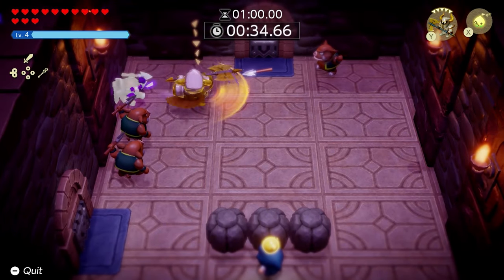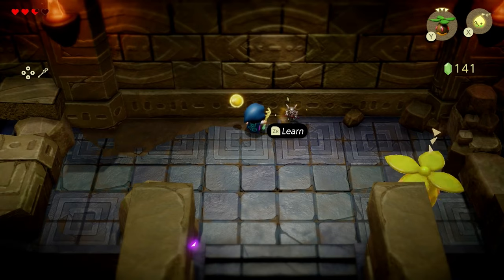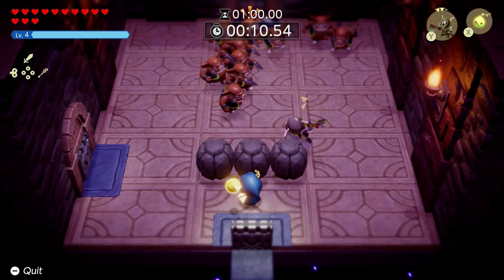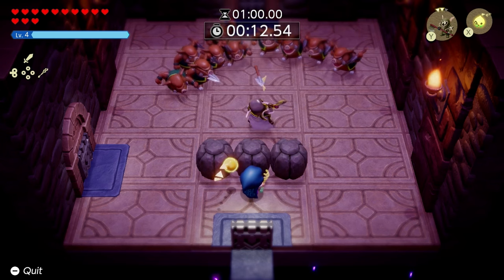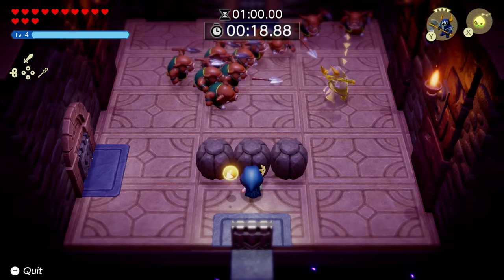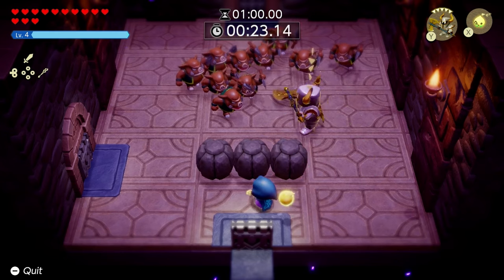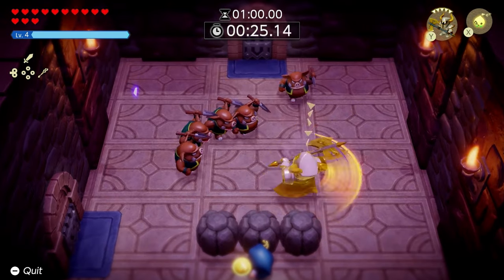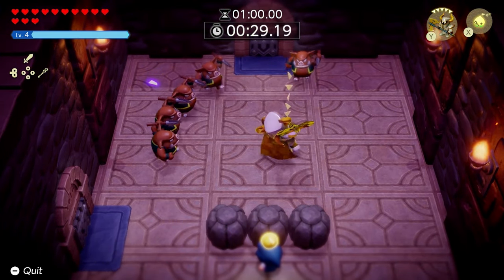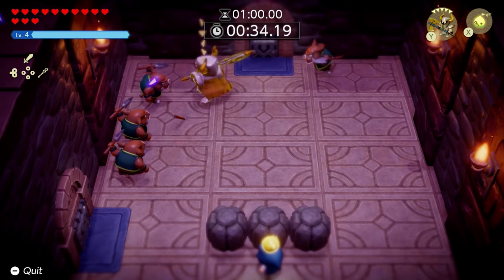Next up is the Darknut level 3. You were first introduced to the Darknut level 1 in the beginning of the game. Dark Nut level 1 gets absolutely destroyed against a bunch of enemies, level 2 does better but still falls, but look at Darknut level 3 — its armor is so strong that projectiles bounce right off of it and it completely mows down an entire group of spear-throwing Moblins. Now let me show you how to get it.